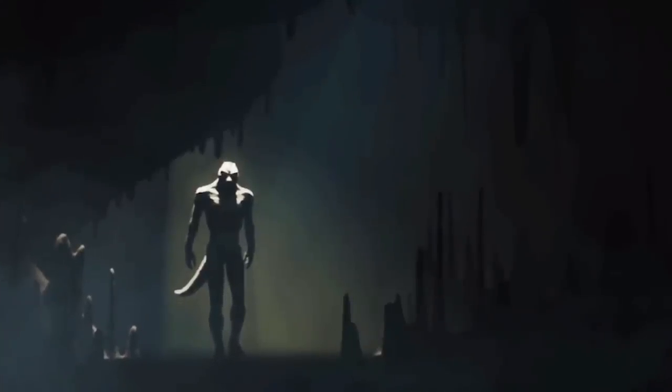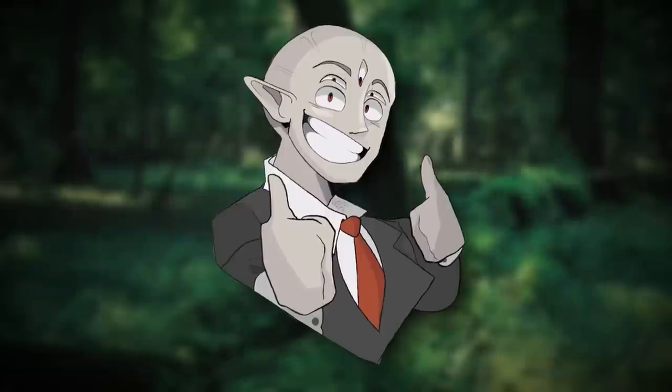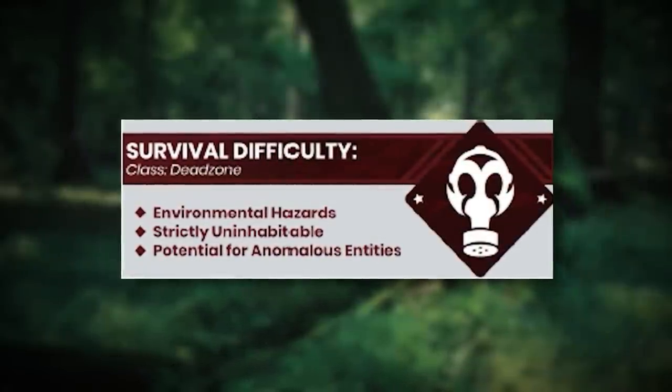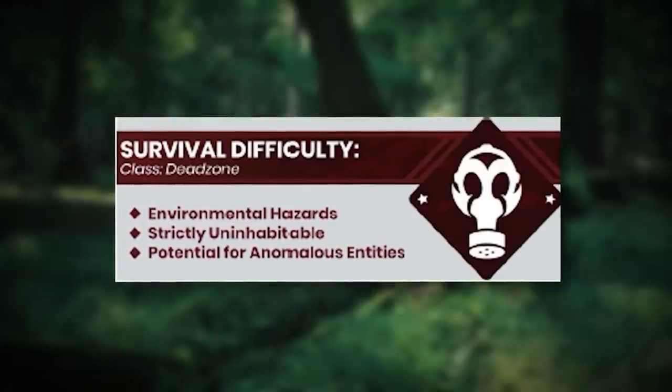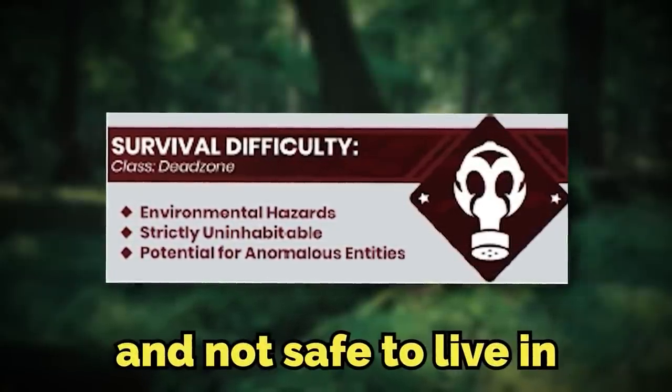First up for the video is Level 7,111, or The Race with the Parasite. The level itself is classified as a Class Death Zone difficulty, and it's got several environmental dangers that make it pretty much uninhabitable and not safe to live in.